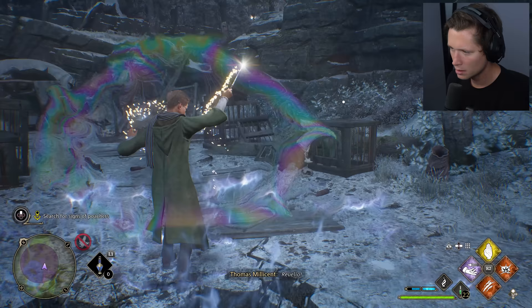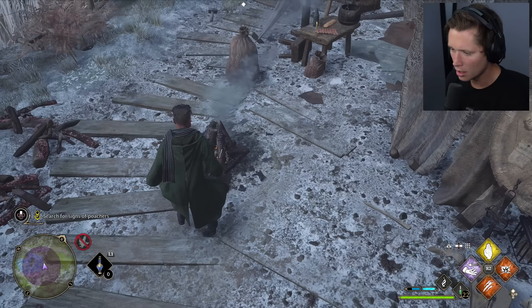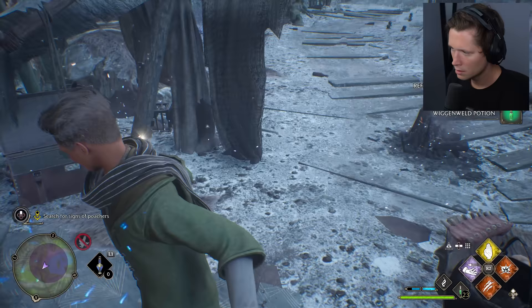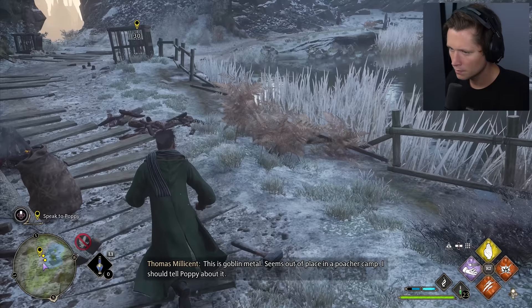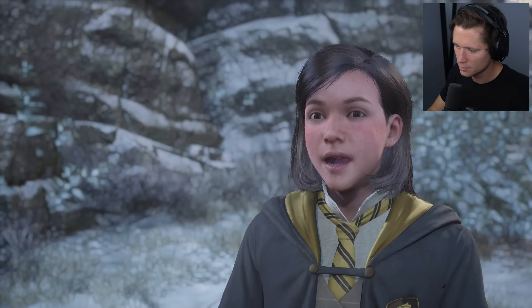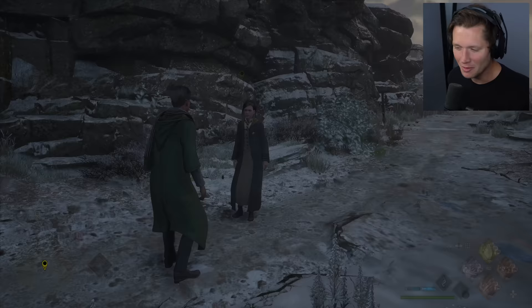We grab a Wiggenweld potion from the camp. There's goblin metal here — seems out of place in a poacher camp. I should tell Poppy about it. Poppy confirms: poachers were definitely here, all sorts of evidence, and a hurried exit. She found goblin armor — let's keep searching carefully. Merlin only knows what's going on here.